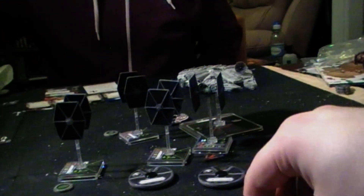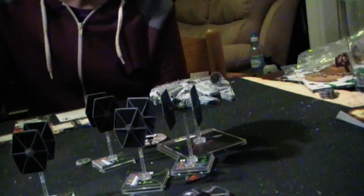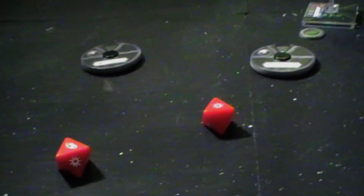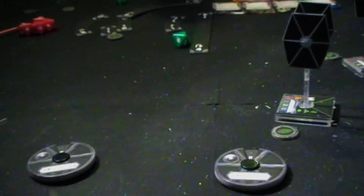It would be Mauler Mithel shooting but he can't because he's touching bases. Next it is Dark Curse — let's check the range. We're still at range two, which means I've just got the two red dice. One hit and it is a critical hit. I'm going to use my green defense dice — I have not defended it, which means I would take a critical hit card face up.